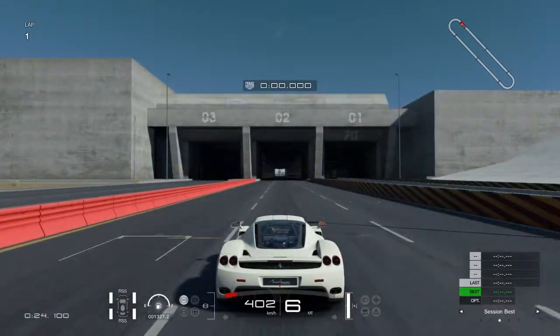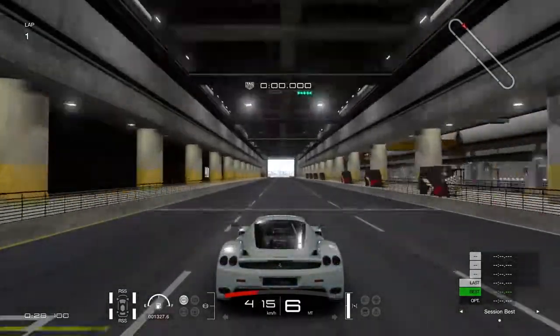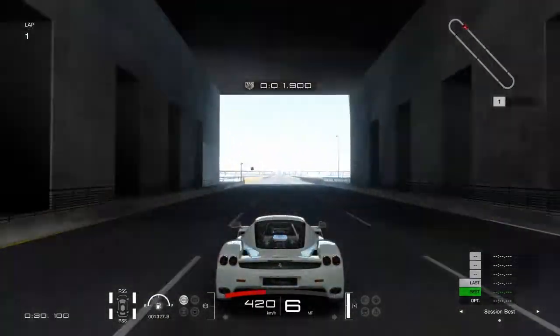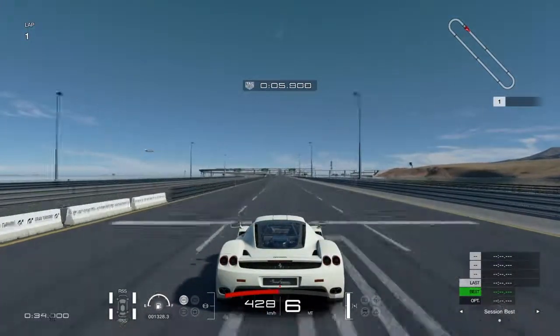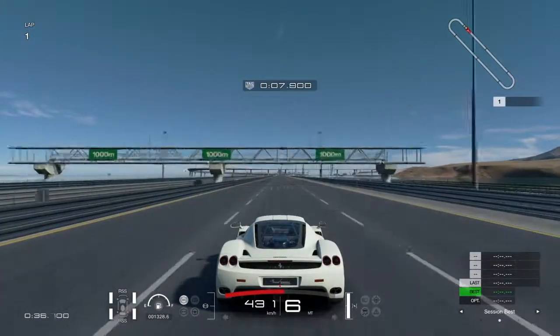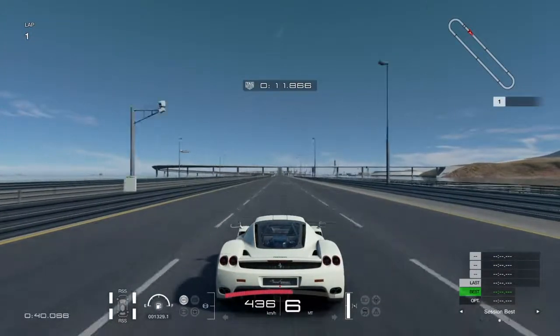Always taking the corner so I can get the best run-up as possible, using the little dip at the end of the corner, and crossing the line already at 430 kilometers an hour, which is still pretty fast.